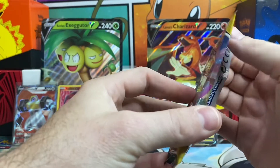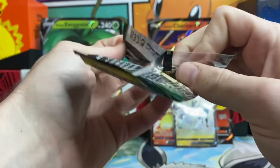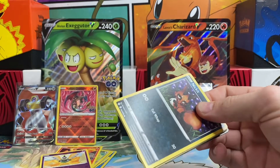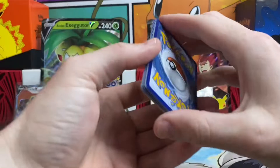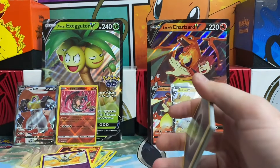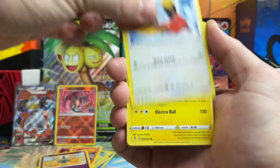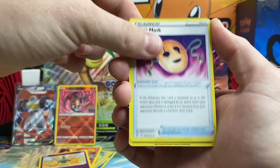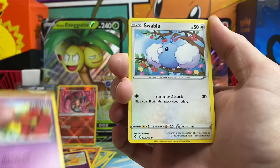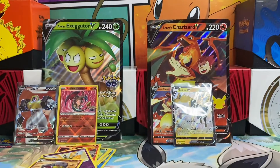Moving into our next pack — Evolving Skies this time. Always a fun set to open up, one of my favorites for sure. We got a Darkness Energy, Fletchinder, Lanturn, Spirit Mask, Nickit, Bergmite, Roggenrola, Flabébé, Swablu, Hippowdon, and an Ampharos non-holo.